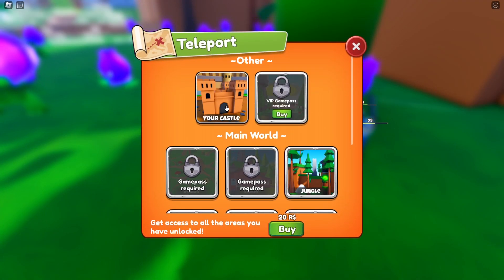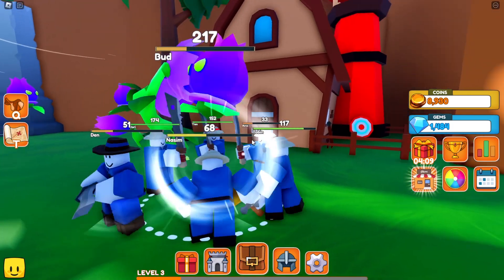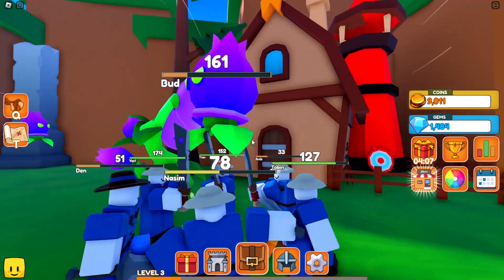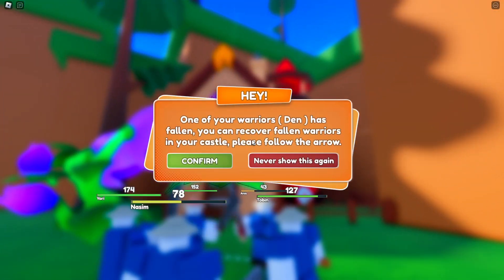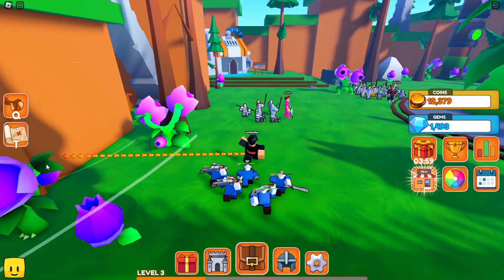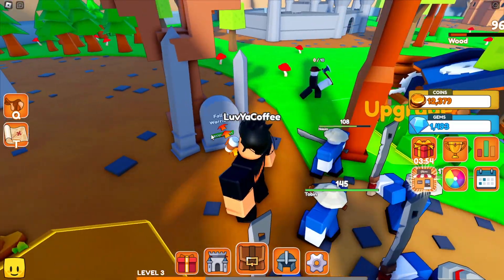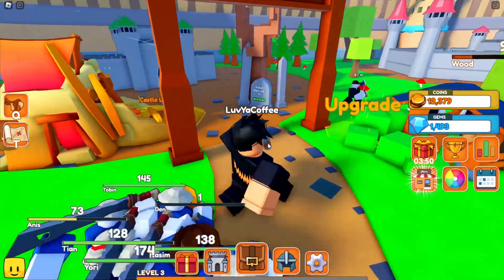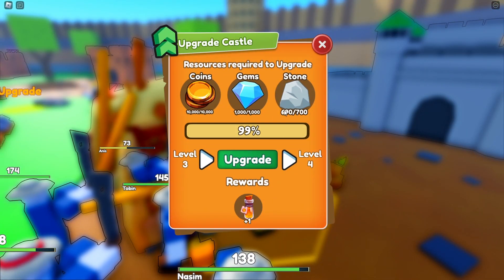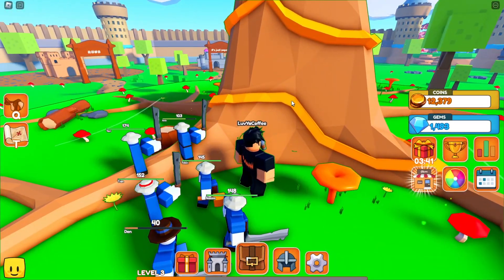I think this is the map — your castle, VIP area, the main world — there's so much going on. Beat him up, yes sir! We can return back home — just click your castle, boom. One of my warriors fell. How much stone have we gotten? We're really really close — like 99% there. That's crazy we got to 99%!